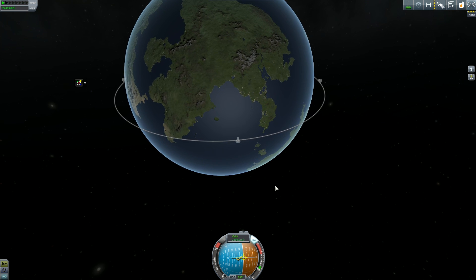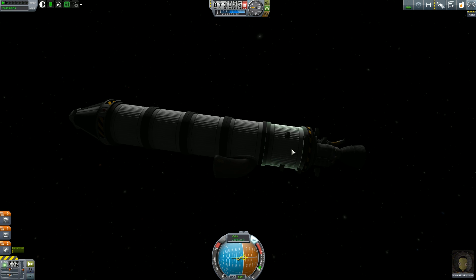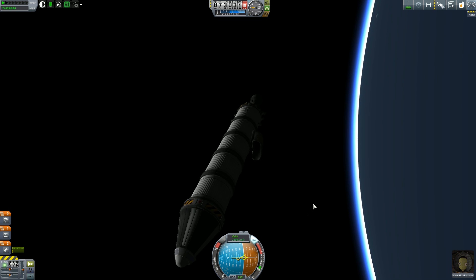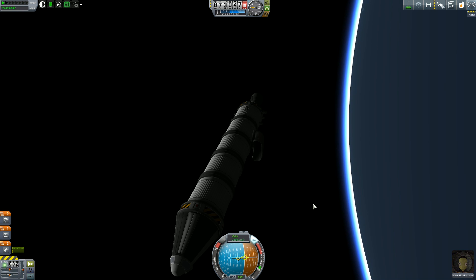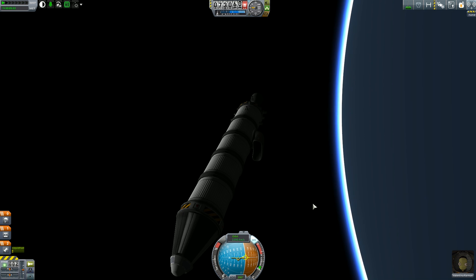Now, of course, we will just celebrate and do a full orbit. I've got enough fuel to do a descent burn. Now, here is the sad part about this — this craft, to get within the 30-part limit, I had to lose the heat shield. Yeah. You heard me right. We have no heat shield for re-entry.